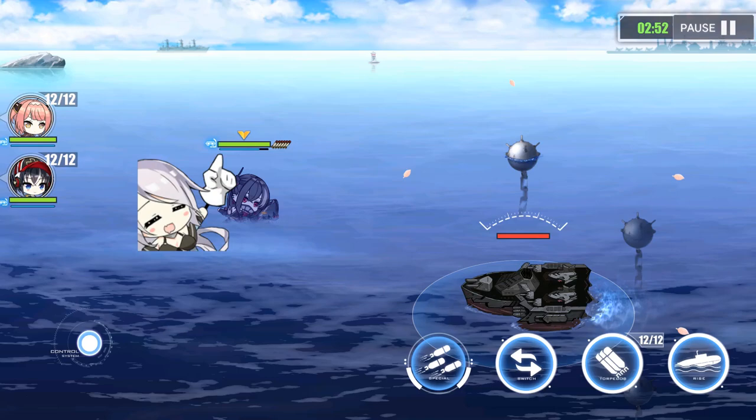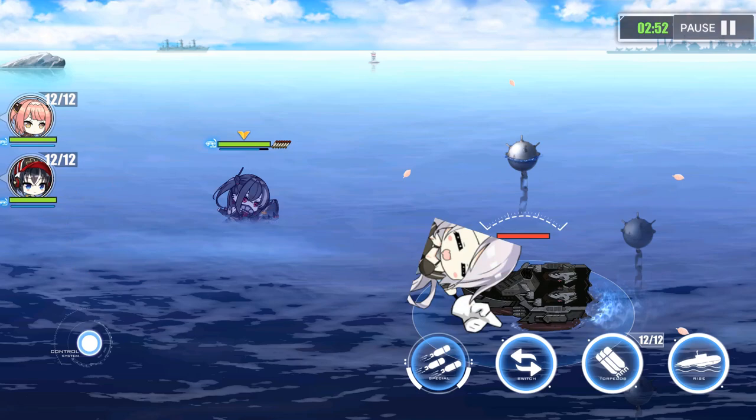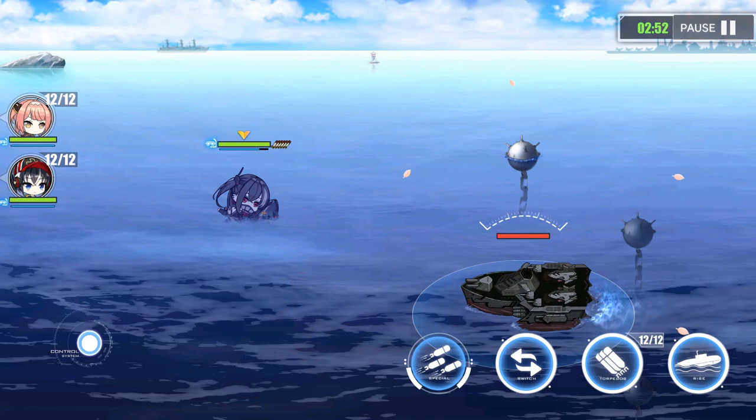If the oxygen reaches zero, your sub is forced to surface, which is bad news. To regenerate oxygen, switch them out with a sub on the bench — while on the bench they regenerate their oxygen. Looking at the four buttons at the bottom right: the far left is the barrage button, which unleashes a powerful barrage depending on which sub you're using — usable once per sub per stage. Next is the switch-out button, which rotates which sub is currently active between bench and active. Then there's the torpedo button, which fires off a torpedo — you have a limited amount so don't waste them. And finally the surface/dive button.